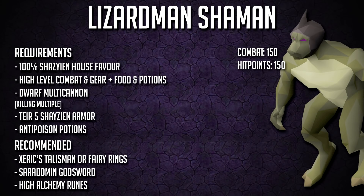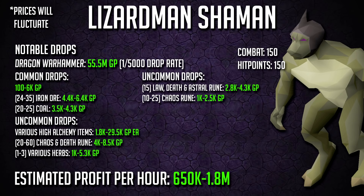Up next, number 4: the lizardman shaman. You need 100% Shayzien house favor. There used to be a safe spot about a year ago when Raids 1 came out where you needed no favor at all, and low-level pures would sit there with a crystal bow or dark bow on long range. These aren't too hard — only 150 combat with 150 hit points — though they jump around and tag-team you. Bring a cannon since they do that anyway, but be careful about placement attracting others. Regular drops from lizardman shamans are quite good: rune items, magic seeds, yew seeds, palm seeds. They also drop the dragon warhammer at a 1 in 5,000 drop rate.